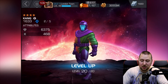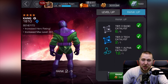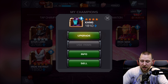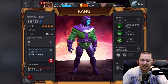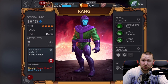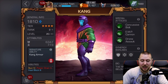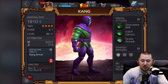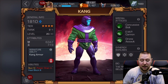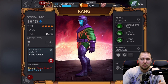Boom boom - wham bam, thank you very much! That's him at level 20 now. And we actually have enough to take him up to rank three as well, which we will be doing. Let's check him out - look how epic he looks. Now on rank two of five, level 20 of 20 - remember this is with my masteries. His overall rating is now 1810. His health is 6347 and his attack is 773, which seems high - awesome.